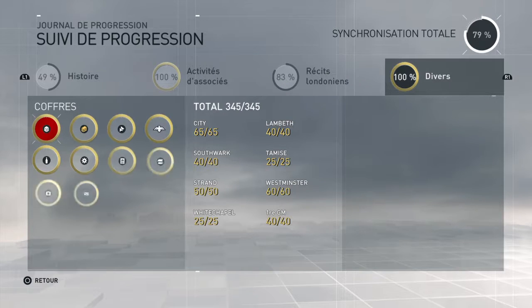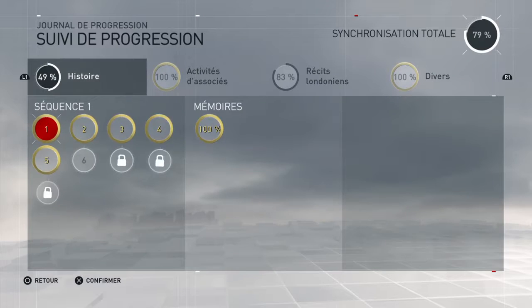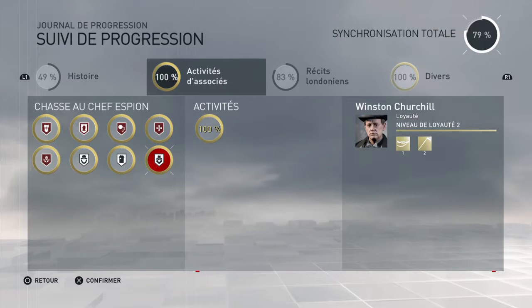As you can see, I now have 100% with the collectibles. And I also have 100% with the side activities — the activities of the associates, I mean. The three that I missed, as you can see, were the ones of the WW1 Animus Rift.